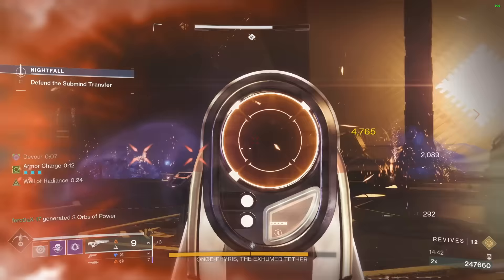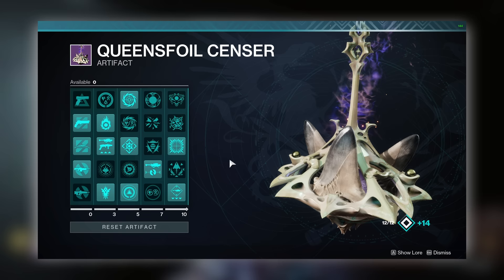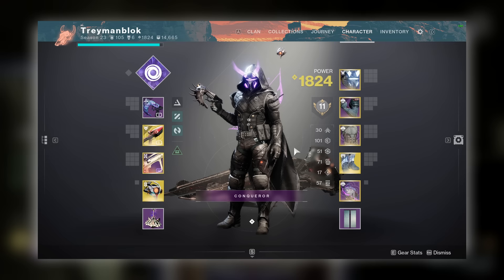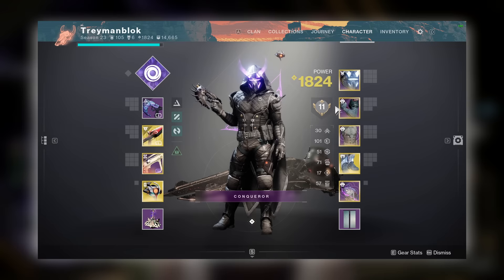Now let's move on to the actual mods, aspects and fragments so you can see the entire build. In the artifact, you don't really need anything unless you're going to be using one of the solar weapons. In that case, make sure you get Kindling Trigger, Flint Striker and Race of Precision. Wished Into Being and Argent Ordinance are also very nice to have. Stat wise, prioritize Resilience followed by Discipline, Recovery and Mobility. Don't worry too much about your stats because we are going to be using Blue Armor mods which each give you 3 tiers to the stat of your choosing.